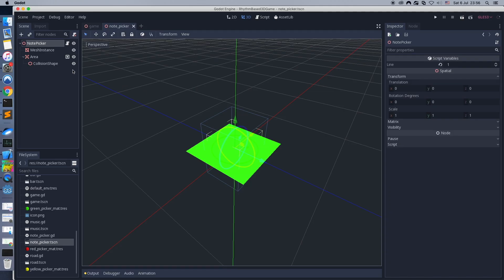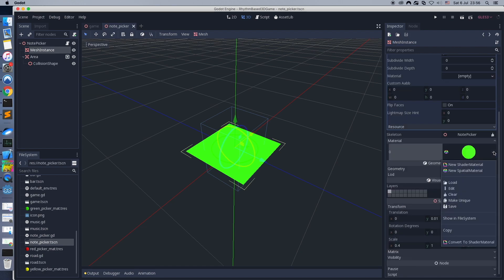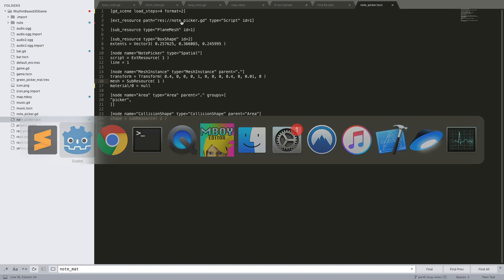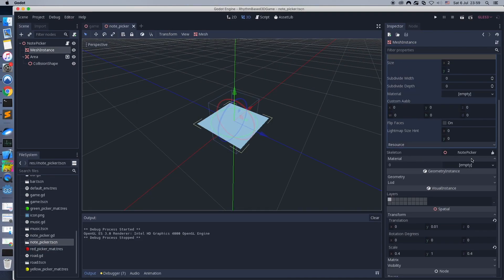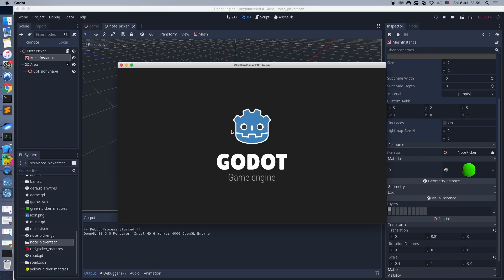But we don't need the note material in the picker at all. Let's remove the current material. There is no note material usage inside the picker scene now. Good. Let's pick the default material for the picker. We choose one of the picker's materials here.